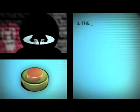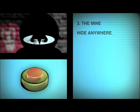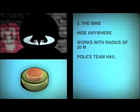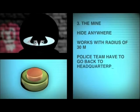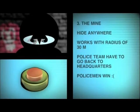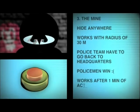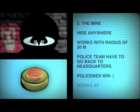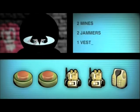Number 3: the mine. The gangster can hide a mine for the policemen anywhere. This mine works with a radius of 30 metres. If a police team steps on it, they have to go back to their headquarters. If the gangster steps on it himself, the policemen win. Take note: a mine only works after 1 minute of it being activated, and it continues to be active until someone steps on it. The gangster gets 2 mines, 2 jammers, and 1 vest at the start.